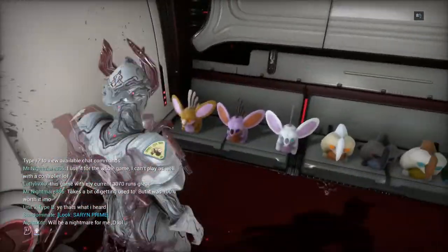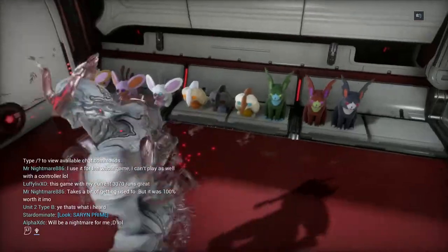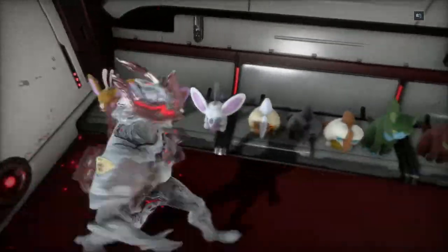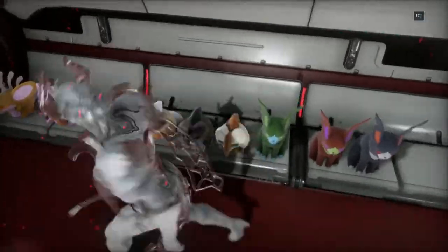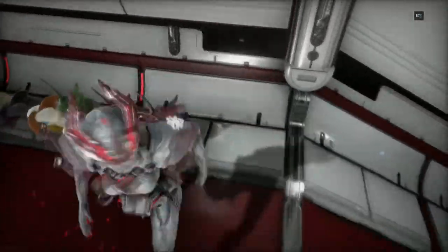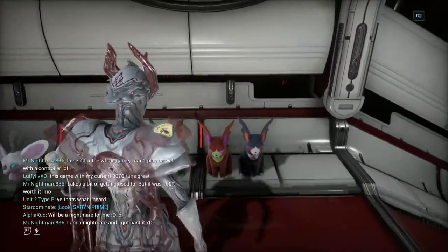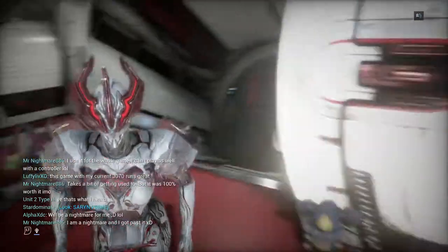These are called floofs — the little stuffed animal decorations I got from that vendor. They're in order of rarity: Plains, Ashen Ghost, Common, Rogue, Emperor. I forget the Kavat names and I'm not even sure they're in proper order — I just put them in descending order because they got more menacing each time.